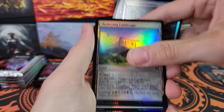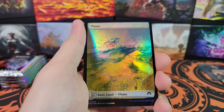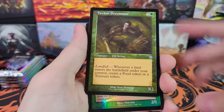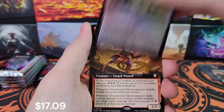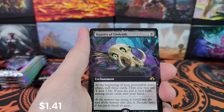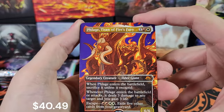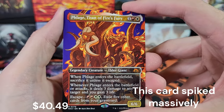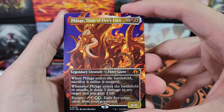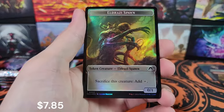One incredible hit and then nothing else really. We haven't even gotten a medallion or a fetchland yet — unless I was just really not paying attention to the cards going through my hands. Ripples of Undeath, Flage, Titan of Fire's Fury — that's the first one of these I've gotten. Elder Giant, very cool. Toxic Deluge in foil.